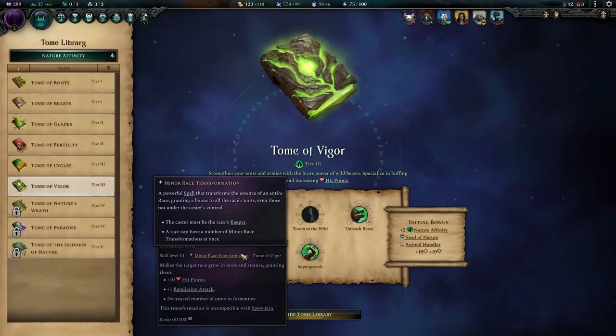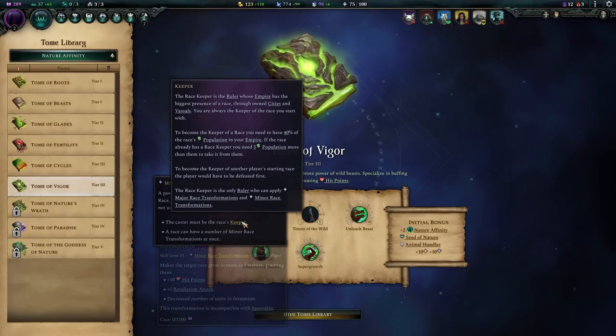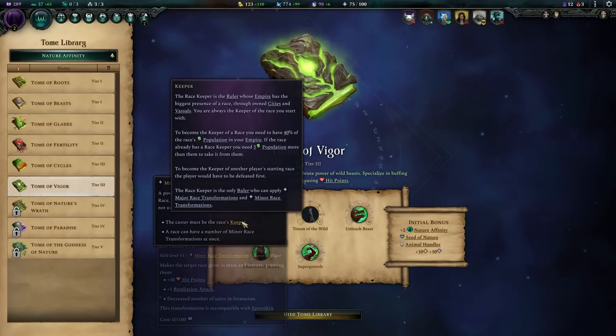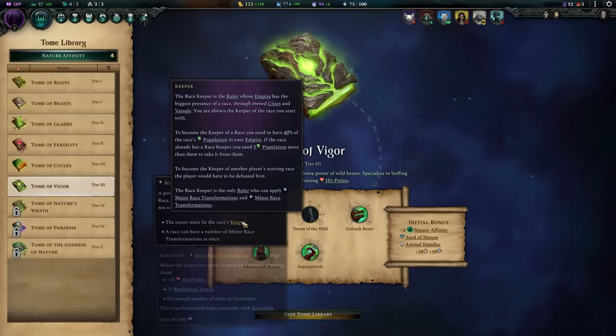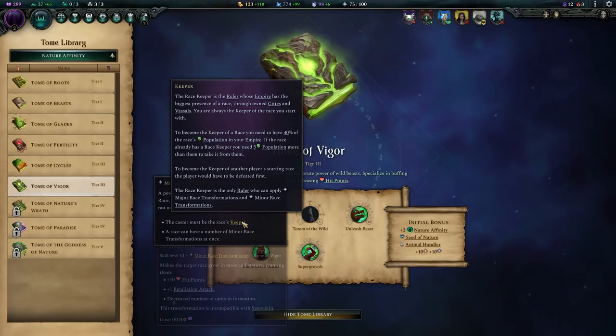You can apply it to your own race since you are assumed to be the keeper of that race. A race's keeper is the ruler whose empire has the biggest presence of a race through owned cities and vassals. You are always the keeper of the race you start with. To become keeper of another race, you need 40% of that race's population in your empire.